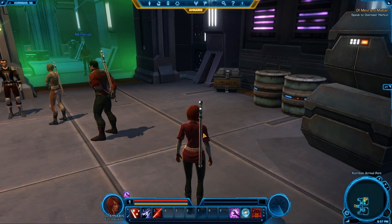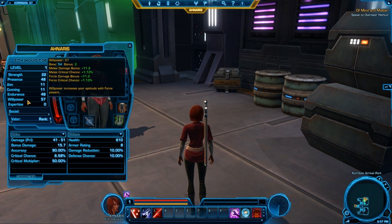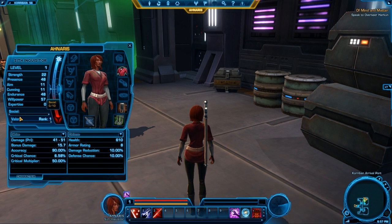Looking at the UI, C opens your character. Here's what I've called the force-o-meter during beta — it shows your alignment. Here are your stats, and it does tell you the various statistical enhancements you have, your social rating, your valor which is your PvP. And when you have your companion, you will have a companion tab right here. I'll talk about companions in a later video when I actually have one.